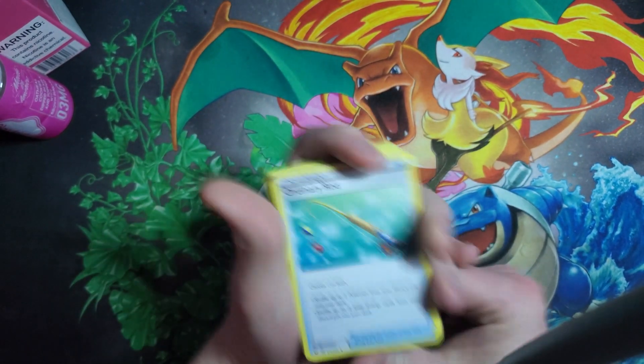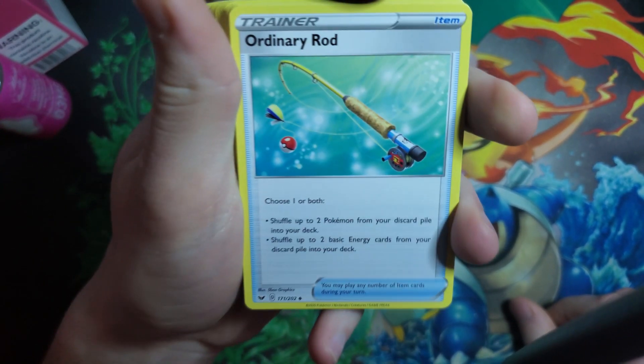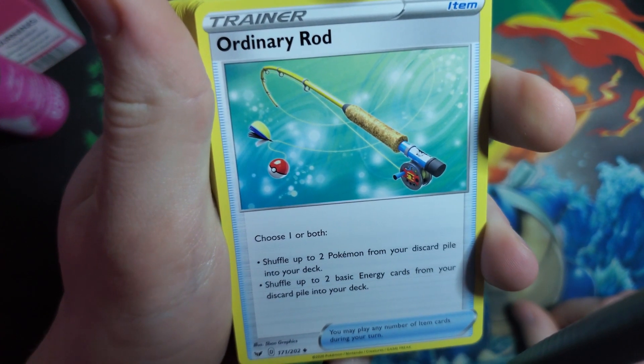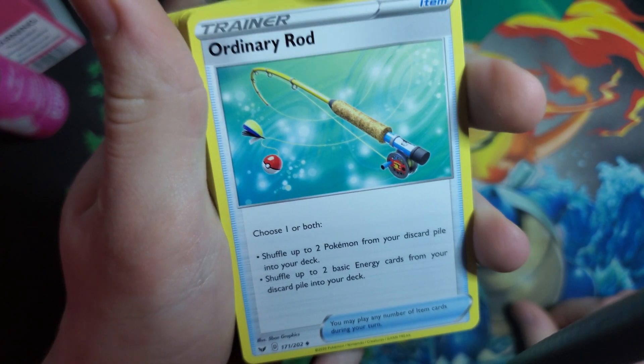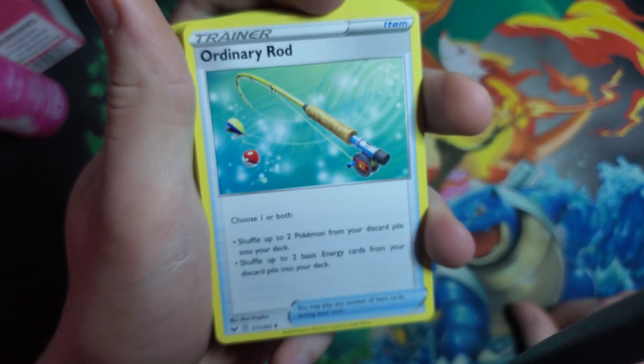Ordinary Rod is kind of energy retrieval — you could shuffle two Pokemon from your discard pile into your deck, and/or two basic energy cards from your discard into your deck. So if your attackers are all in the discard pile, this helps you get them back.